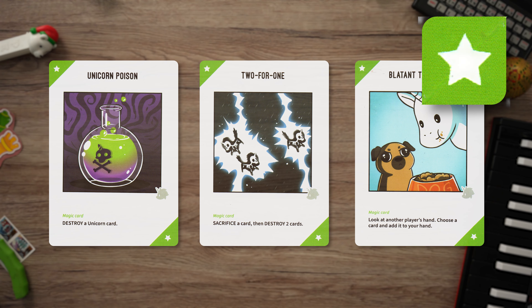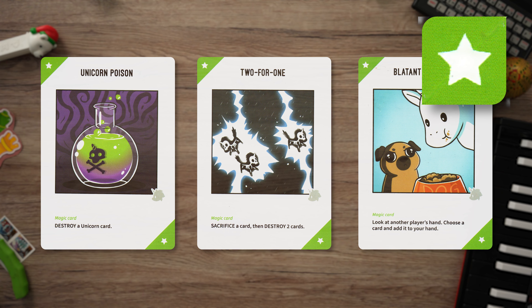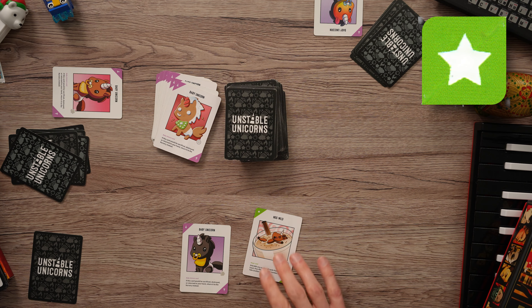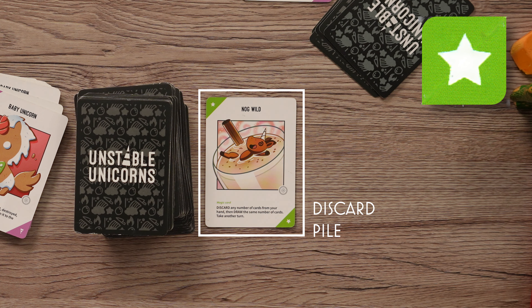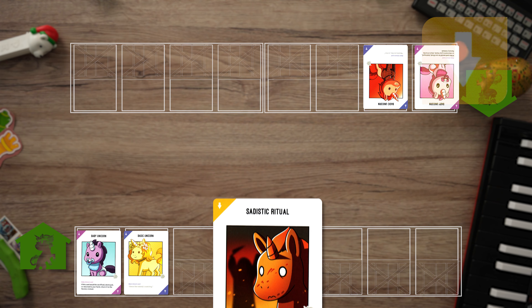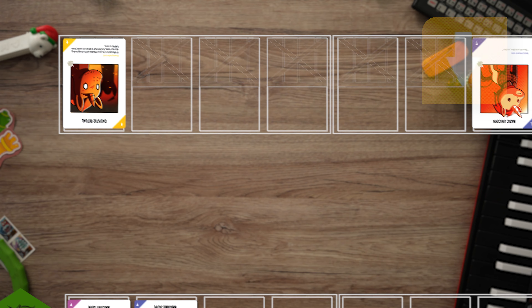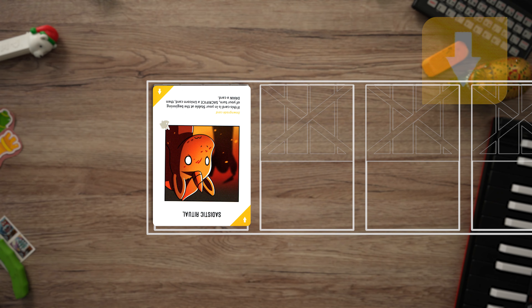After the unicorn cards, we have magic cards. Magic cards have a green corner with a star symbol. These cards have a one-time effect — if you play a magic card on your turn, immediately move it to the discard pile after it's performed its magic. Downgrade cards have a yellow corner with a down arrow symbol. Add a downgrade card to another player's stable to impose negative effects on that player. A downgrade card stays in that player's stable until it's sacrificed or destroyed.